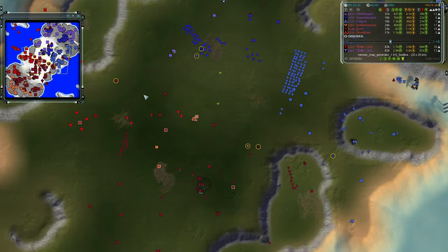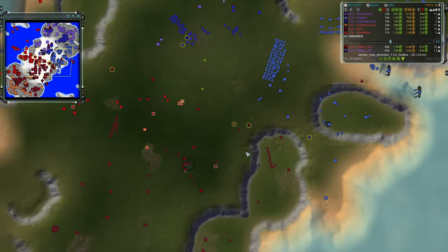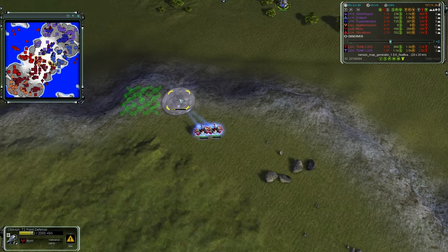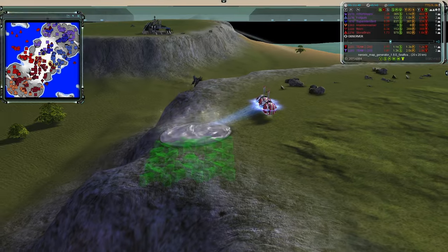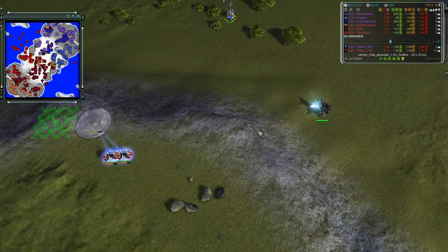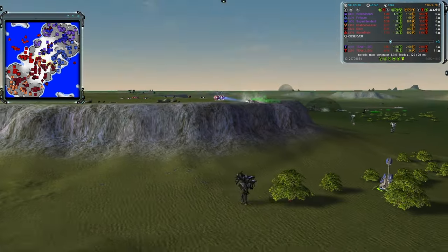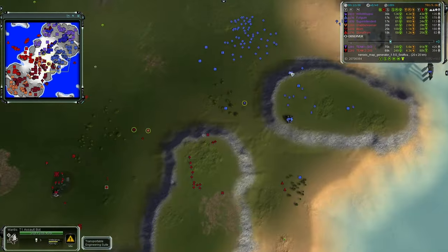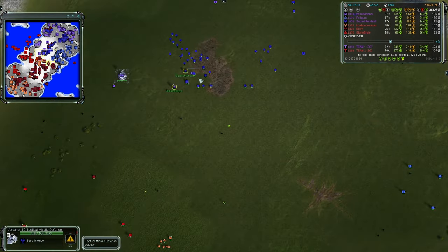Team two has pushed the center just a bit — the PD creep is making an effect on the land game. Fulgum is stuck in the corner. There's a point defense up and if the Cybran commander gets closer he'd have line of sight, but there's a cliff blocking his shots on nearby engineers. The Oblivion turret opens up and targets Fulgum's comm, pushing team one back even further.